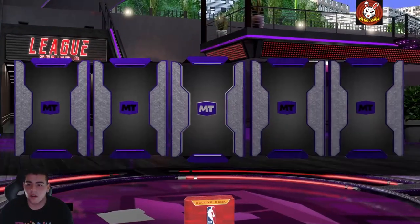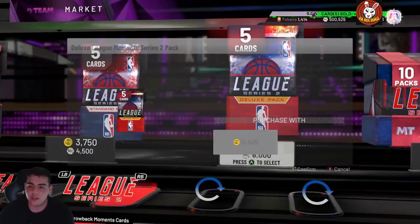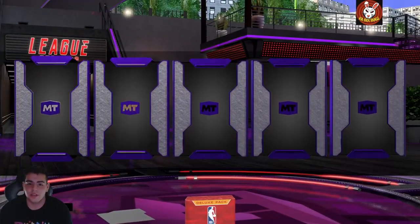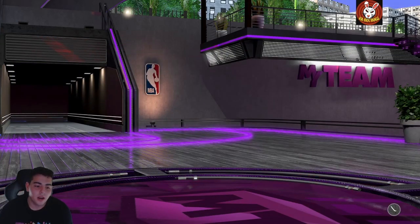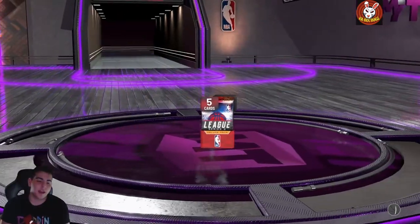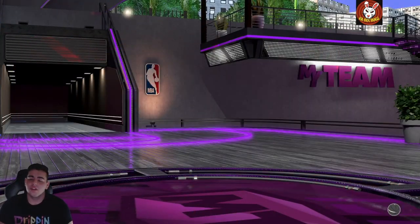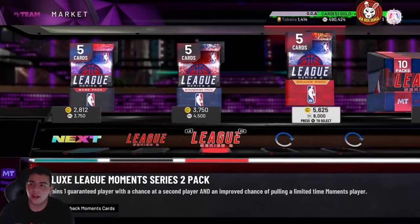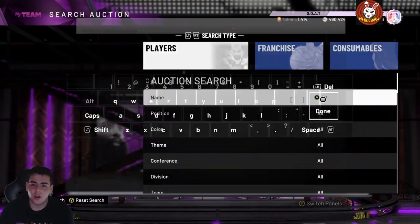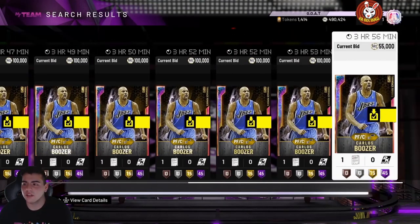Let's keep it going and see what else we can pull — we'll get some gameplay right after. Hopefully we can pull one more opal. I would have loved a Pete Maravich because DBG is a hype beast for him and he'd go for a lot of MT. But we got Carlos Boozer. That's our last pack — total we pulled about 20 packs and got one galaxy opal. I'll take that.